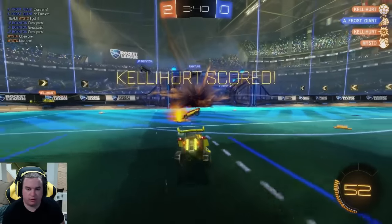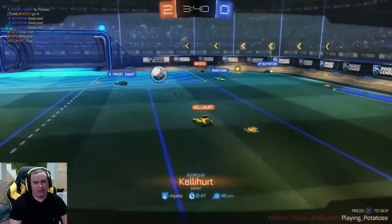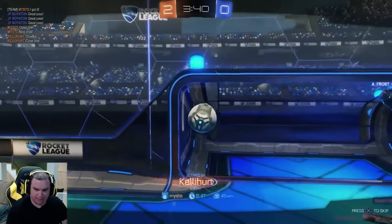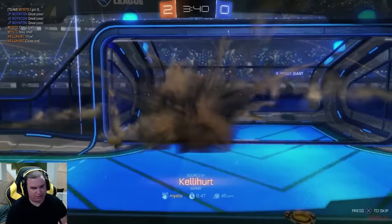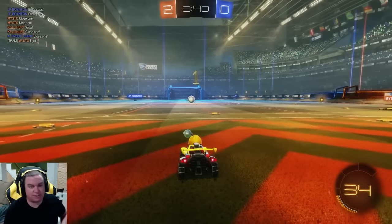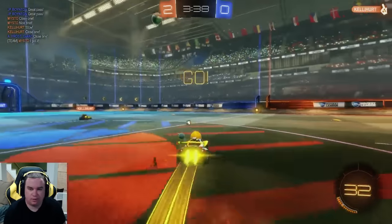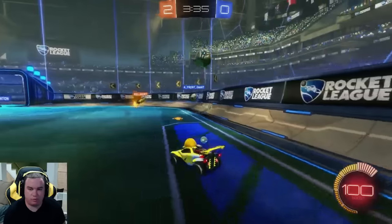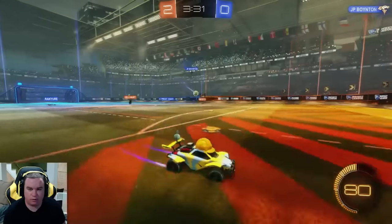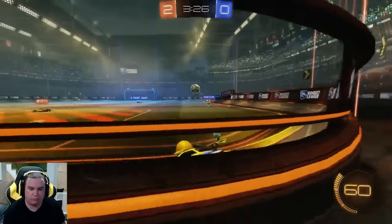Oh what a save — oh no that hurts. Frost Giant has got to be salty on that one — made a pretty nice save and then his teammate just puts it in. We probably would have come and put it in as well, but just because his teammate put it in. All right let's grab this mid boost and wait for this 50 — wasn't a great 50 for me to do anything with, I was probably gonna get beat in the air, so head on back. No need to play every ball if you can't.